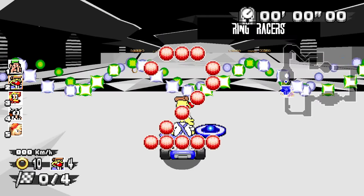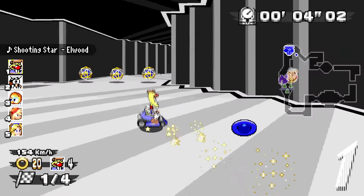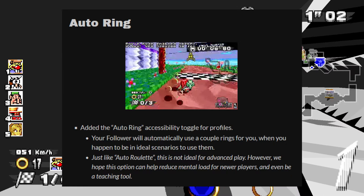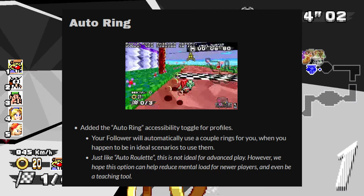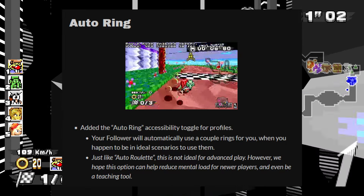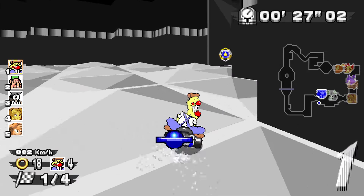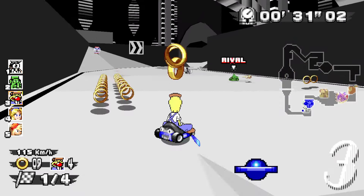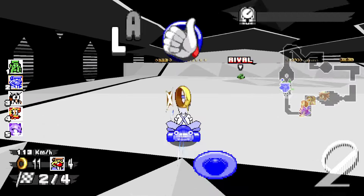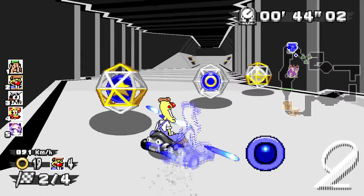I'm going to go through the rest of the changelog covering only what I feel is most important or interesting. First off, we have the new ordering option — this is a new accessibility toggle for profiles. It's essentially the same as order roulette, but the follower you have selected will give you ring boosts whenever it feels it's a good time to do so. I'm always happy when the devs make this game more accessible. If you need training wheels, play with ordering for a little bit, see where it uses them, and get a feel for it.